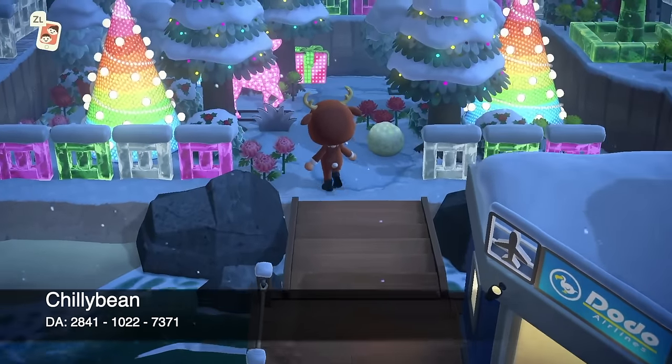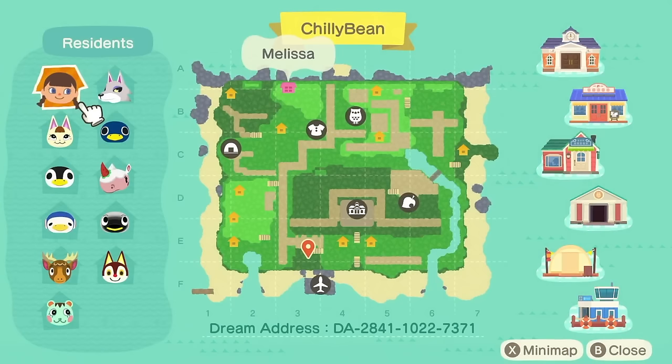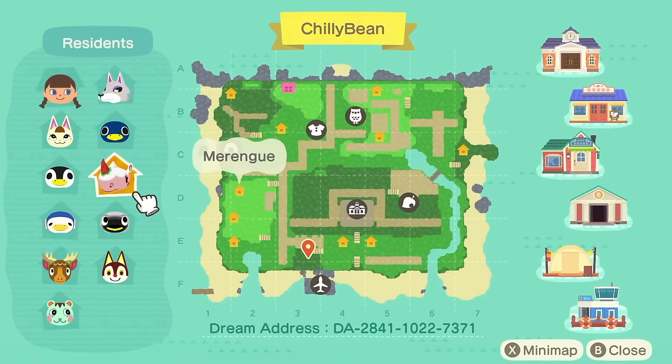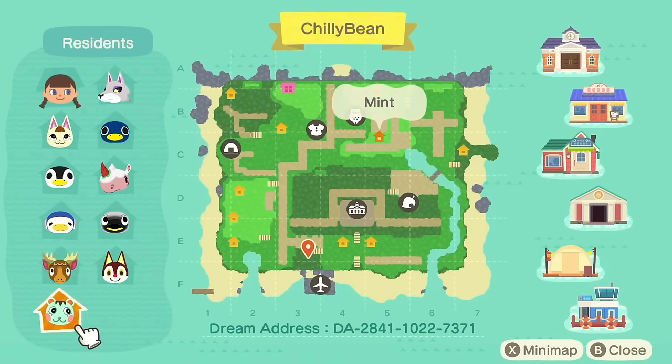Welcome to island number 5 — my most recent island, Chili Bean. Here is the map of Chili Bean, with the dream address along the bottom. I recently toured this on my channel, so feel free to go check out that video. My villagers are Mary, Aurora, Chadwick, Eric, Mint, Rudy, Wade, Merang, Rold, and Fang. My favorite villager has to be Mint or Mary — I love both of those so much.